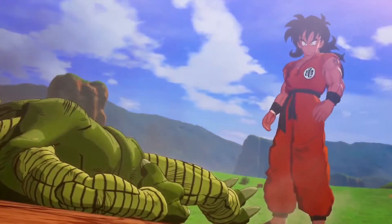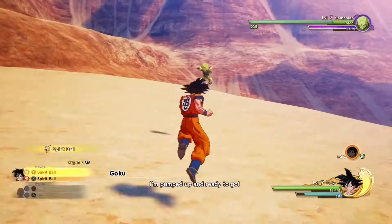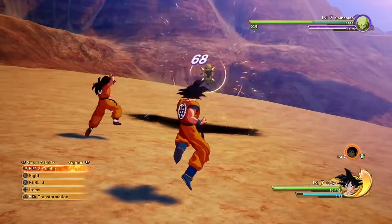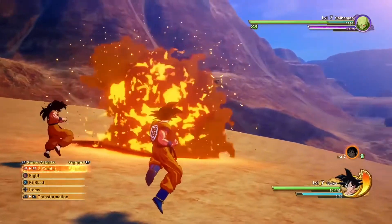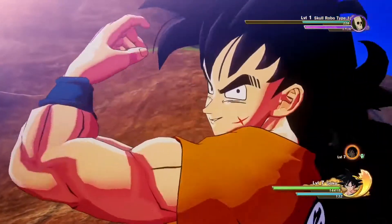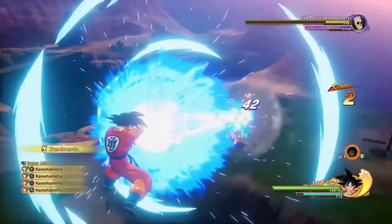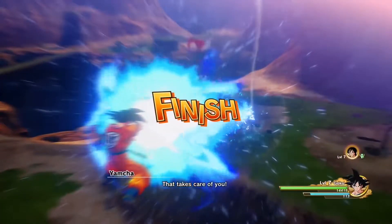Next up is Yamcha. His Spirit Ball has a strong homing ability, and with multiple hits, it can restrain the enemy for a long period of time. Yamcha can also draw an enemy's attention, keeping you out of danger, or if you simply want to open up a group of enemies to connect a powerful Kamehameha Beam.